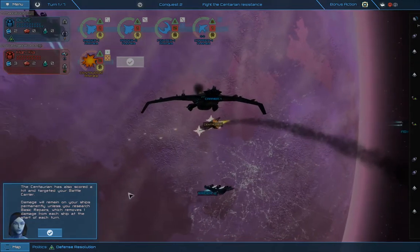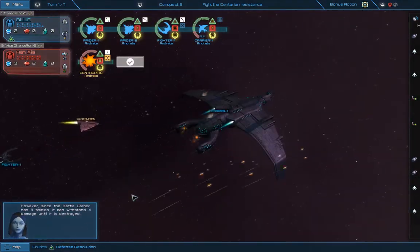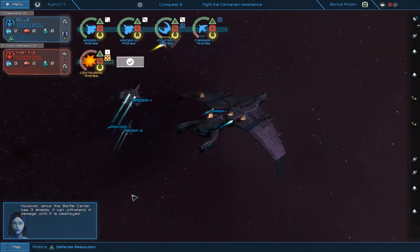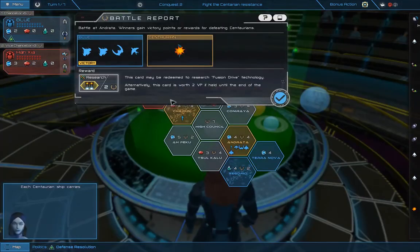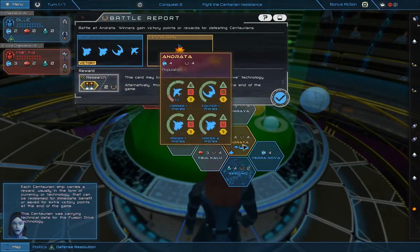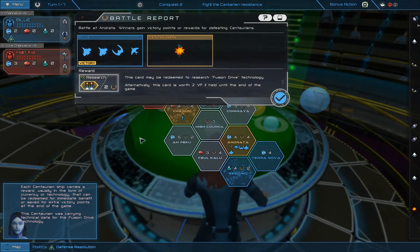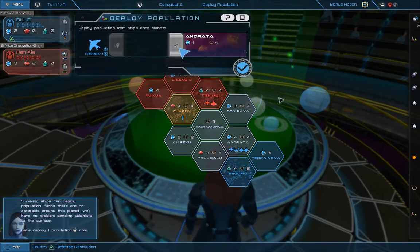My poor carrier got attacked. However, since the battle carrier has three shields, it can withstand four damage until it is destroyed. Each Centurion ship carries a reward, usually in the form of currency or technology — oh, we got research! It can be redeemed for immediate benefit or for extra victory points at the end of the game. This Centurion was carrying technical data for the fusion drive technology. We got two research out of that. This is pretty cool, actually.